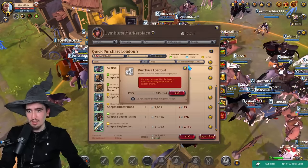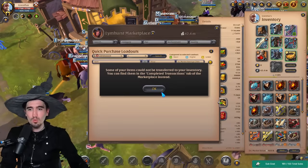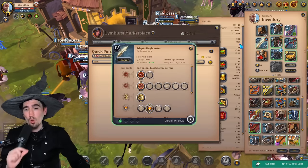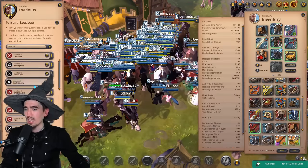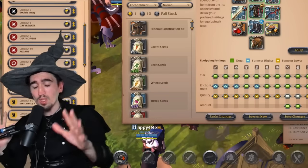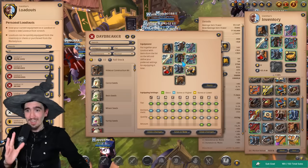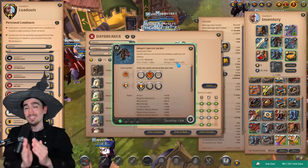On top of getting the gear, your abilities are bound automatically as well. When you buy the set from the market it equips automatically and the spells are automatically bound to exactly the same spells you had before. Loadouts could be a guide on their own — you can save your gear, save your abilities and passives, and more.